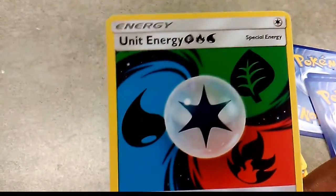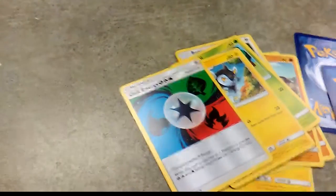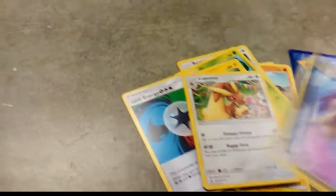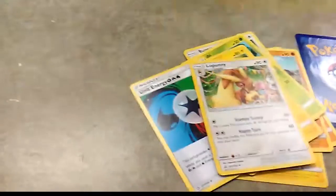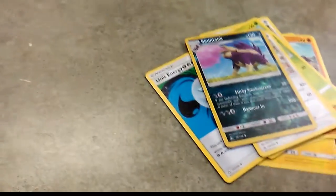We have Unit Energy — the Fairy/Fighting/Darkness triforce energy. Following that we get the first rare of the pack: it looked like it might be a Stantler but it is actually an uncommon, and then the first rare is a non-holo. Oh well.